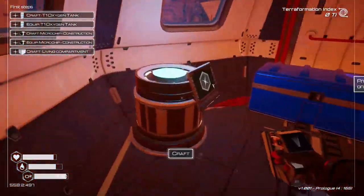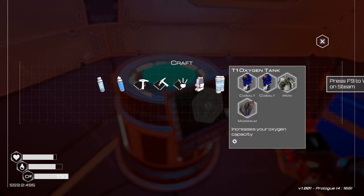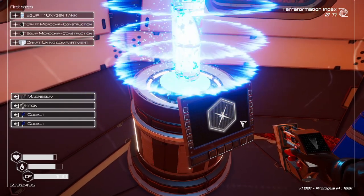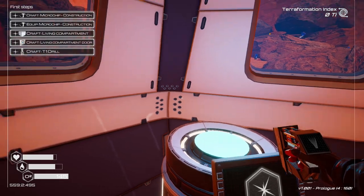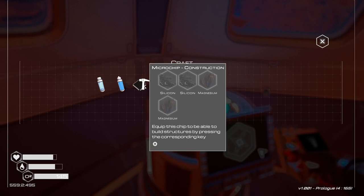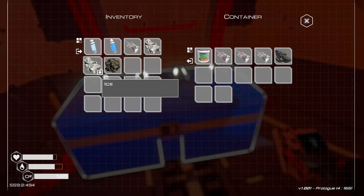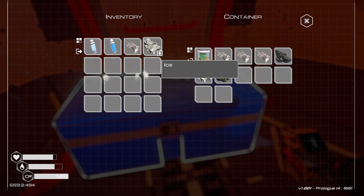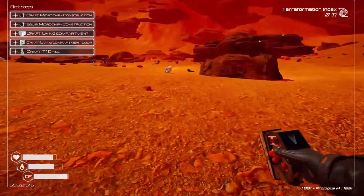I wonder if this will give me a better way to wishlist on Steam right now. There we go — equip that so it makes me have a little bit more oxygen. I like that. Next: construction microchip — two silicon and two magnesium. I have one silicon already, so I need one more silicon and two magnesium.